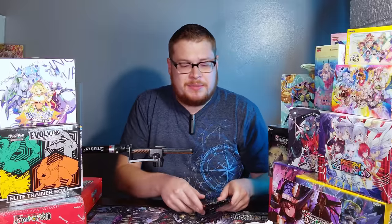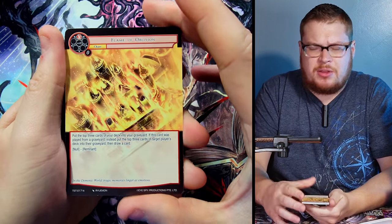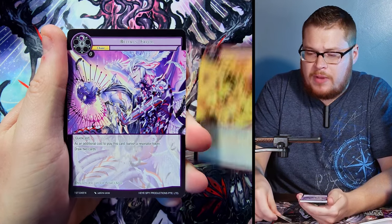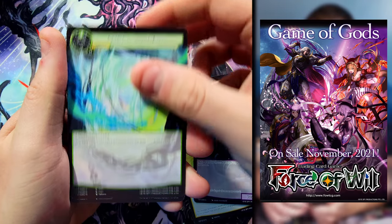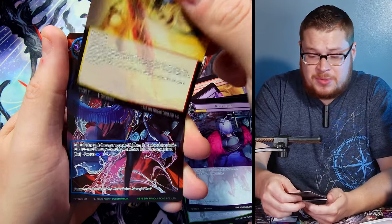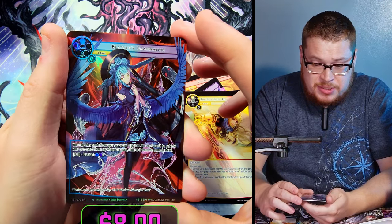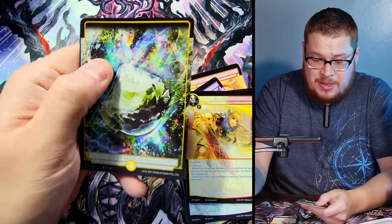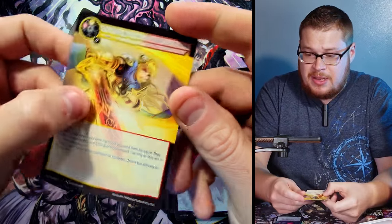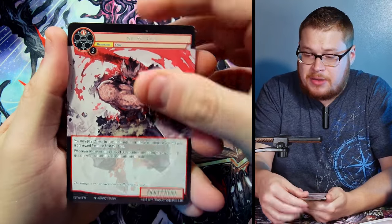Let's start jumping into packs — The Seventh, let's go! The new set name was released; it's something like The Great War of Gods, which is pretty crazy. It's getting into more Valhalla vibes, which I love. Our first pack gives us Beatricia's Imagination as our super rare full art — that is really, really nice.